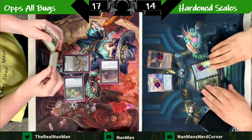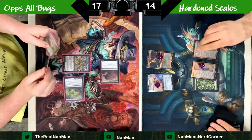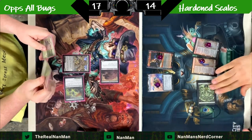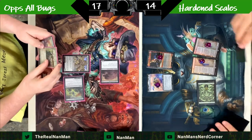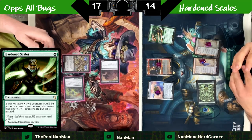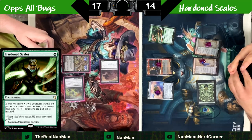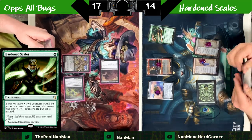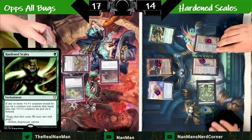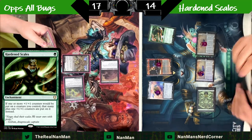Arcbound Ravager is the enabler of all the counter shenanigans this deck can do. Seeing all of these Urza's Sagas is also very scary. We're kind of setting things up, and Hardened Scales is going to make this even worse because now things will start entering with additional counters. Next turn is going to be the scary turn because Urza's Saga is going to pop and we'll get an additional artifact.